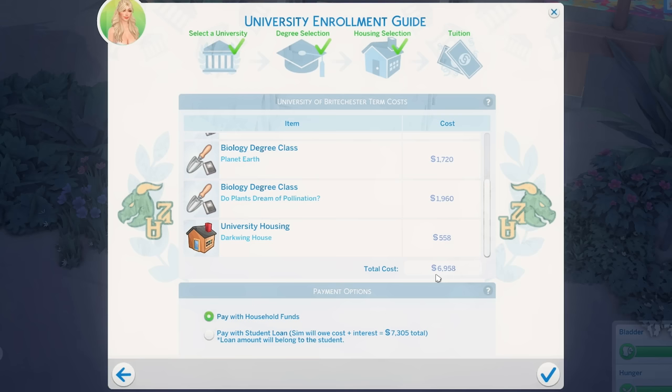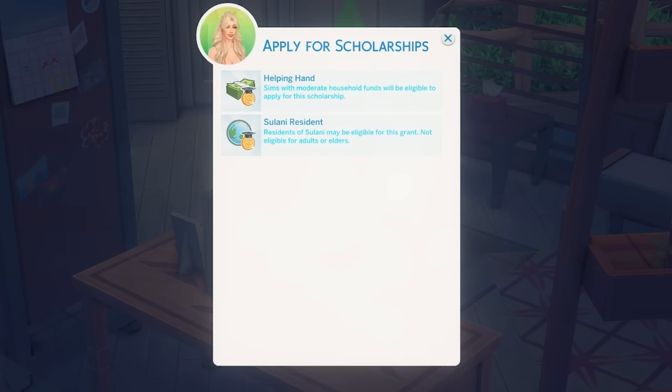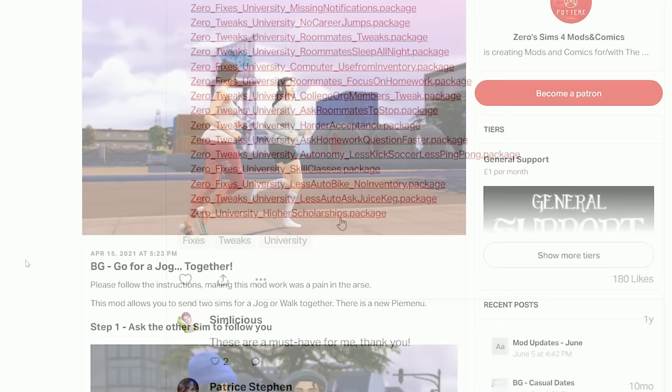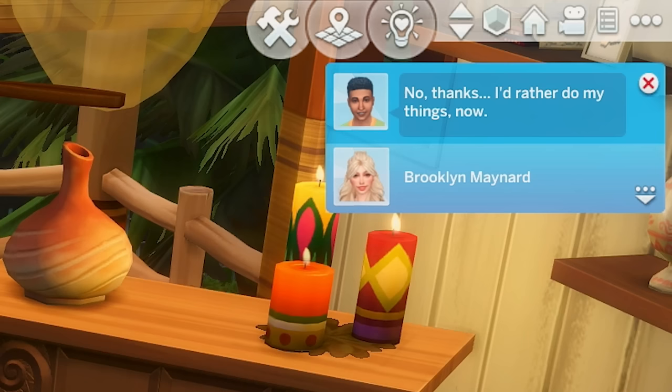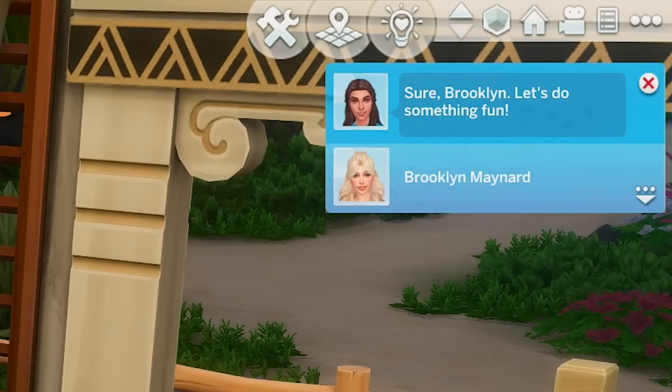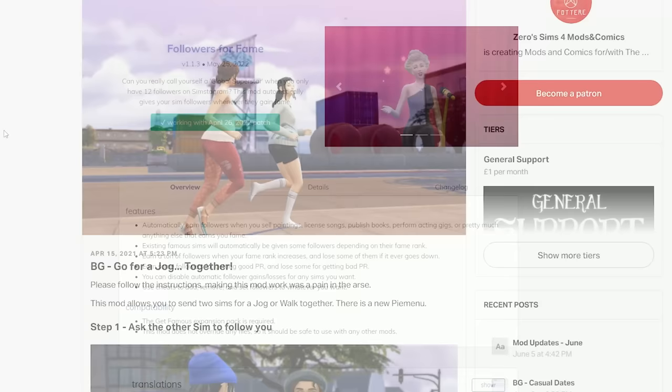This mod makes university cost more, which means when your Sim goes they'll have to pay a lot more for their classes, making them more likely to take out a loan. This mod also makes Sims get higher scholarships — if you install the one that makes university cost more, I definitely recommend the higher scholarships too, so if your Sim does get a scholarship they're more likely to get a free ride. Another mod lets your Sims go for a jog together — you can ask a Sim to follow for a jog, they can say yes or no, and if they agree you can click 'go jogging' and the other Sim will follow them on a cute jog.